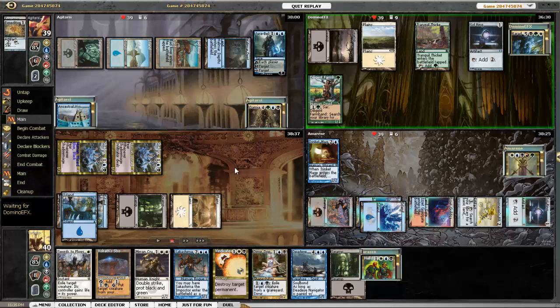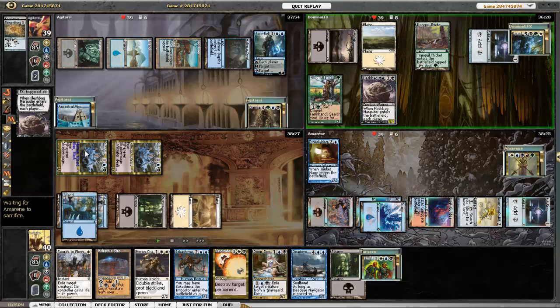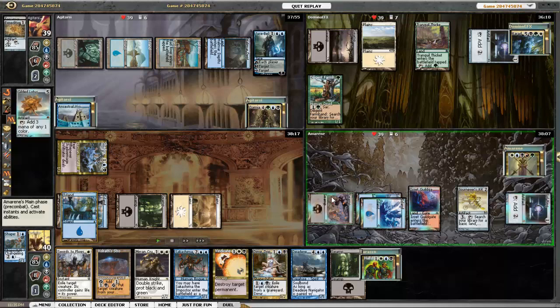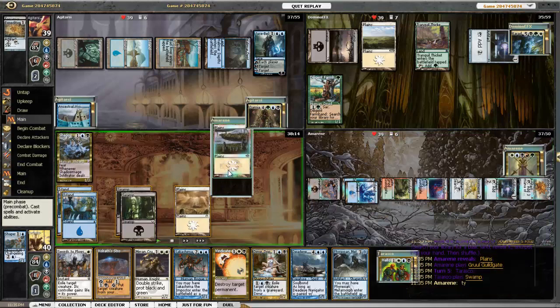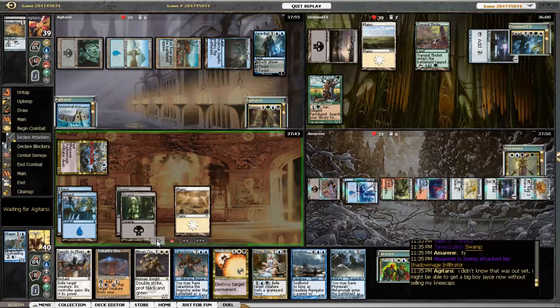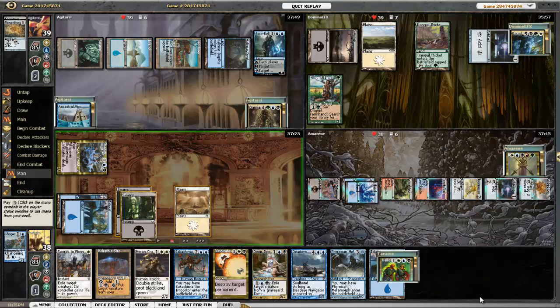He searches up Command Tower. Carador plays Fleshbag Marauder. I'm going to get rid of the Shapeshare because I don't want to deal with activating him all the time. Gilded Lotus comes out — and it's the new From the Vault art. Searching up another land. I draw Phyrexian Metamorph. So first I attack and go after Corona and draw another land.